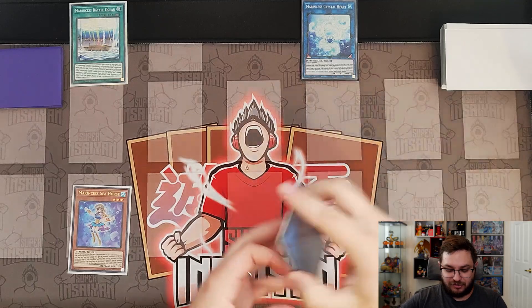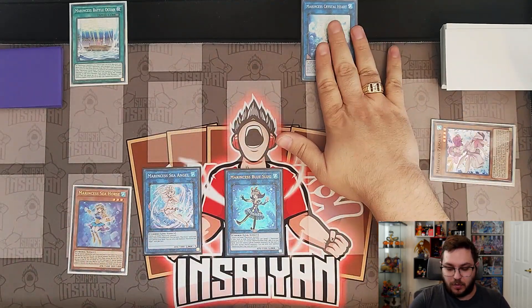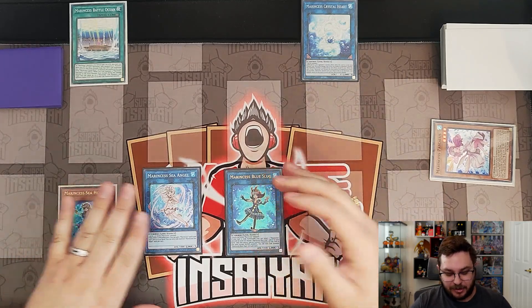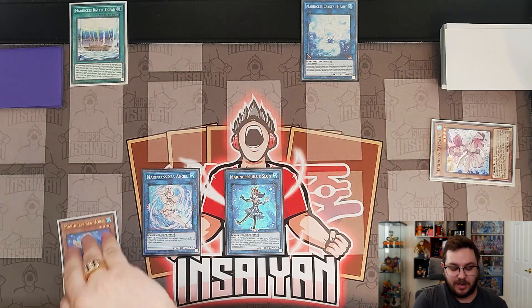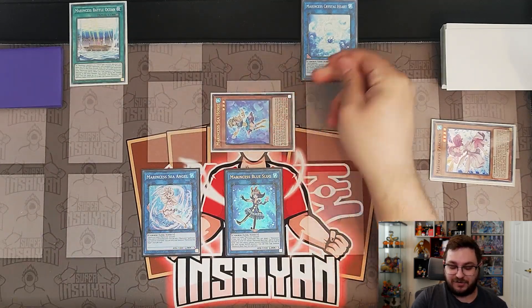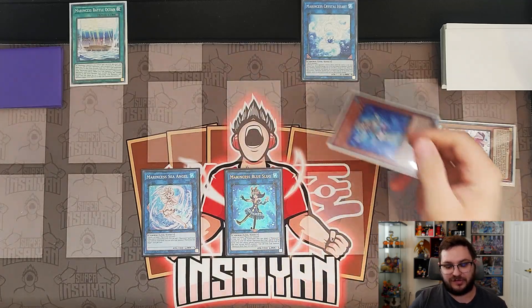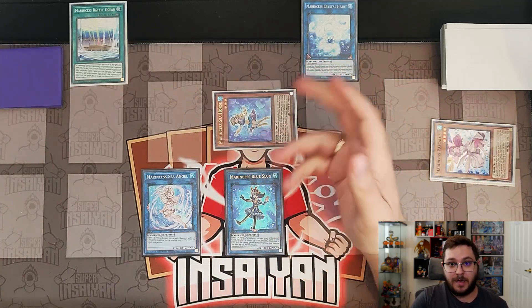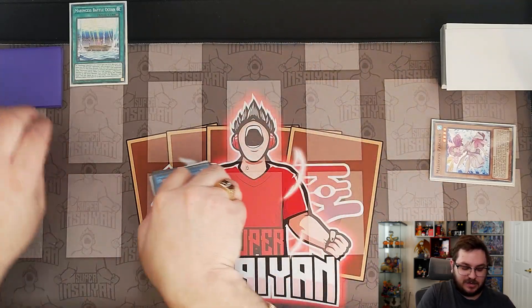We activate the effect of Battle Ocean, equipping two of our Marincess monsters, making Crystal Heart up to 1400 attack — which isn't really that good — but if they try to Nibiru at this point, Crystal Heart says it is unaffected while it is in the monster main or extra monster zone, so they cannot Nibiru this card. Now we can special summon the Seahorse, and if they Nibiru here, you're only losing the Seahorse so you still have an unaffected monster. But if they don't, you go ahead and use Crystal Heart and the Seahorse.